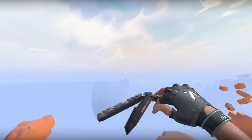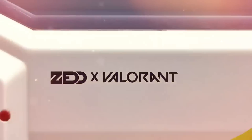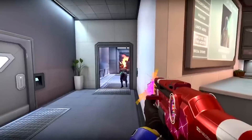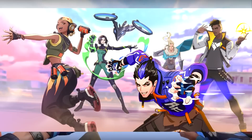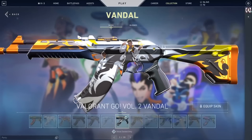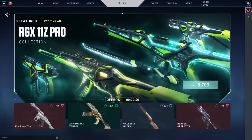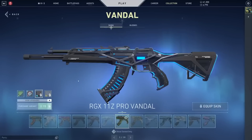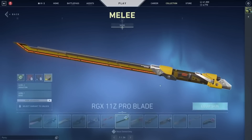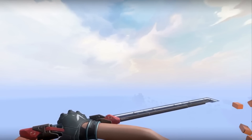Valorant then broke the internet once more in patch 3.05 when they released Spectrum, the Zed collaboration at 10,700 VP. We were selling kidneys to buy Valorant skins without the upgrades. Valorant Go Volume 2 came out at the same price — $88.55 in patch 3.06 — and I think it was a massive L. But what wasn't a massive L was RGX 11Z Pro, which followed at 8,700 VP in patch 3.07: a beautiful bundle that's held till today as one of the best.